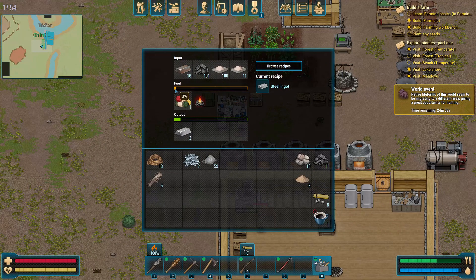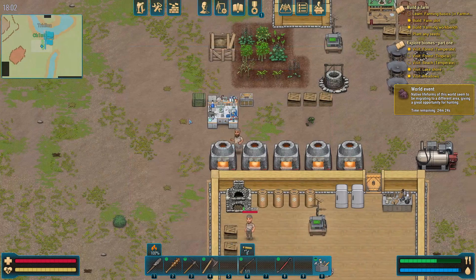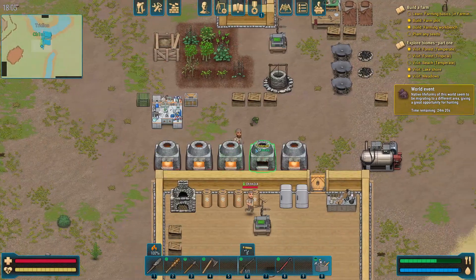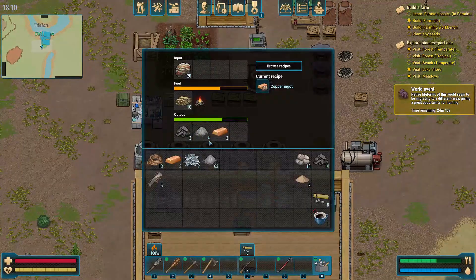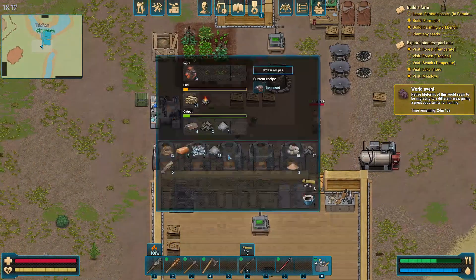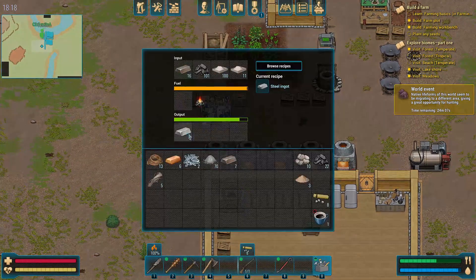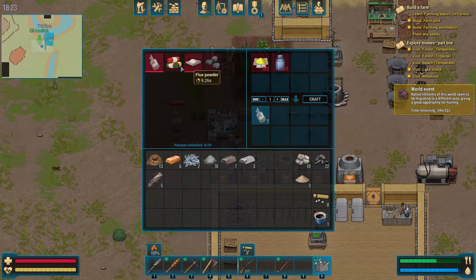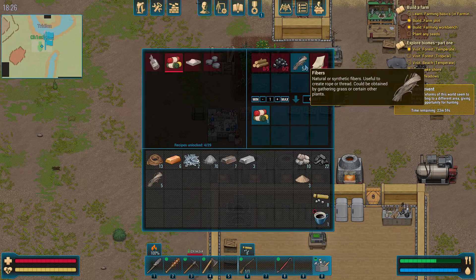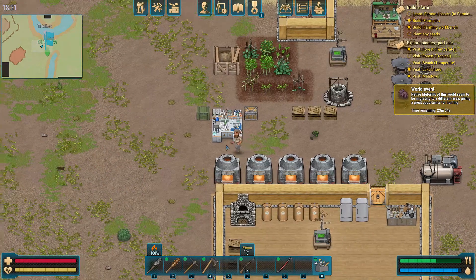I'm not sure how I feel about these fire logs. For how expensive they are, I'm just not convinced they're that great. You want to just go back to using regular wood? We've got a million trees nearby. But the fire log takes five logs, two coal, five fibers, and five paper. Yeah, that's a lot of stuff.